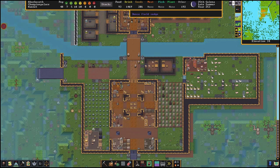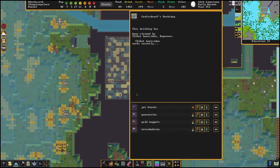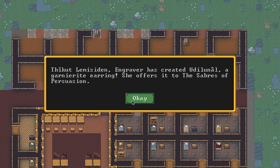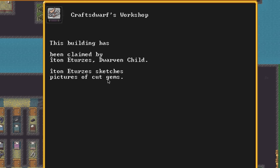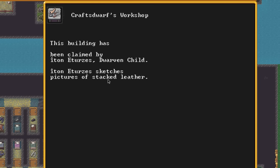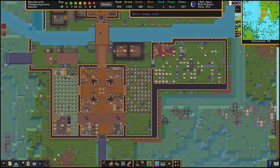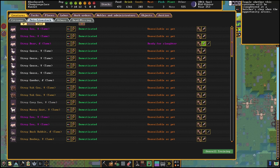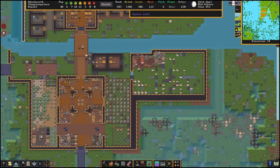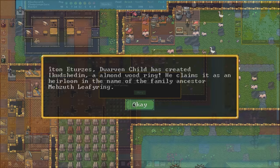I had a whole load of strange moods happen around this time. Firstly, Thick-cut Lemicydon created Udilunal, a Ghaniorite earring — which is nice, I guess. And Iton Eterzis, a child, claimed a craft dwarfs workshop and was sketching pictures of skeletons, cut gems, a forest, shining bars of metal, and stacked leather. Something on that list wasn't available — leather — so I hastily threw a butcher and a tanner's workshop into the now-indoor pasture, slaughtered a pig and tanned its hide, allowing little Iton to make... an almond wood ring, which they claimed as a family heirloom.